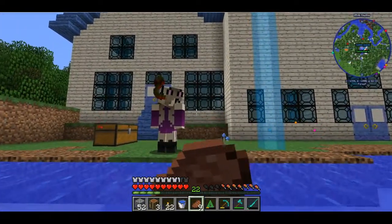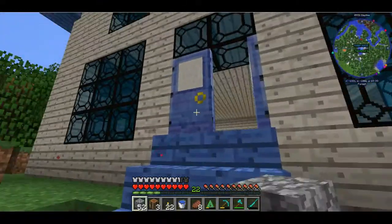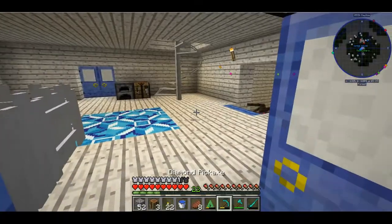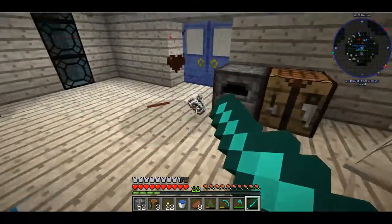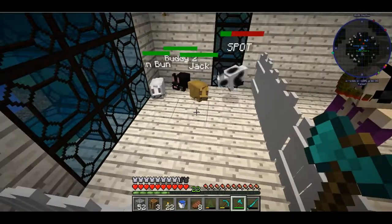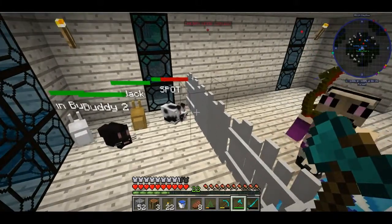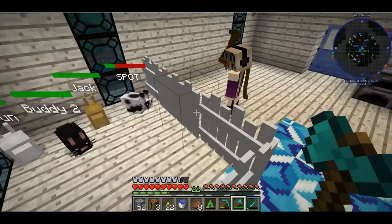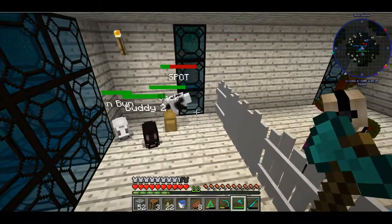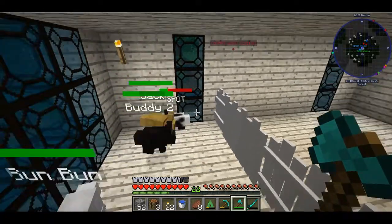Yes, as always, you guys know me — I collect that. Can you open the doors? I can't press anything. So, this is my bunny. Whoa, you got a spider in the house! So I have a lot of bunnies, as you can see. Spot was mostly mine, but she didn't want him so I took him. I don't know why he's low on health, but I'll feed him later.